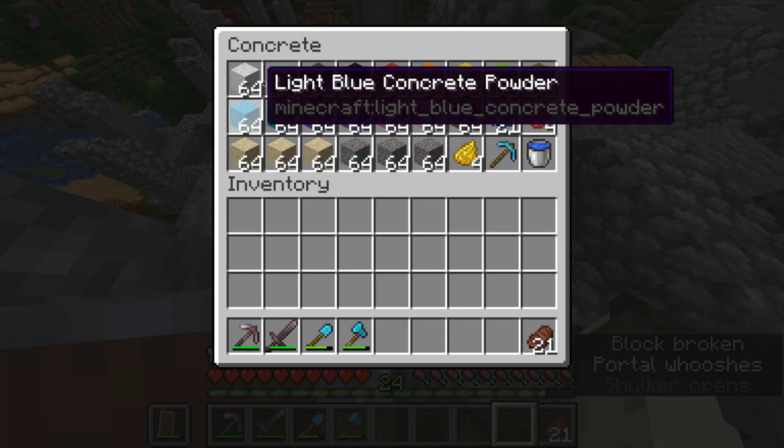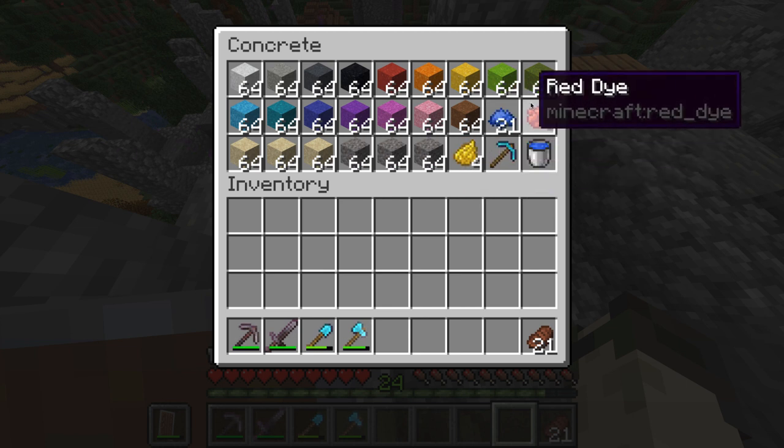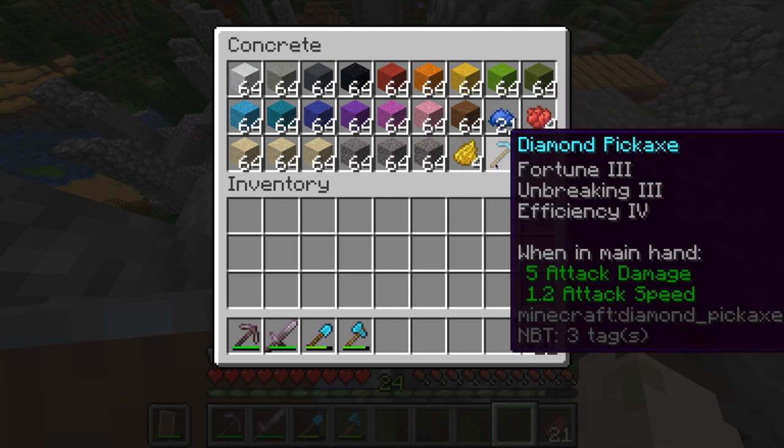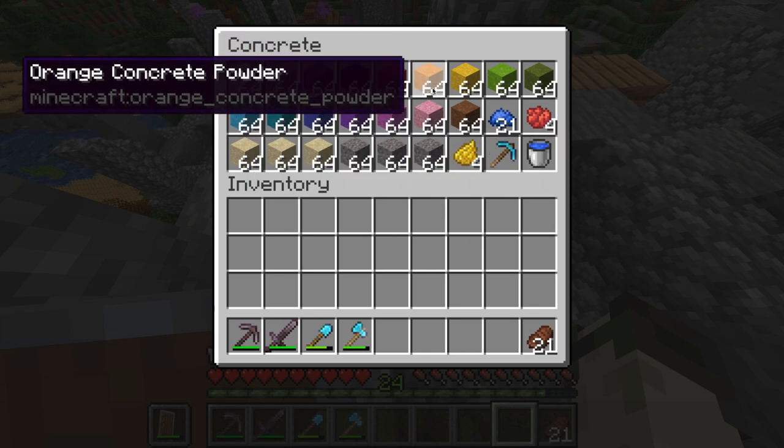The concrete box. This box has all of the dyed variants of concrete powder, as well as some ingredients to make more, some dyes which can probably just go in my dye box, a pickaxe, and a water bucket in case I need to turn any of it into actual concrete.